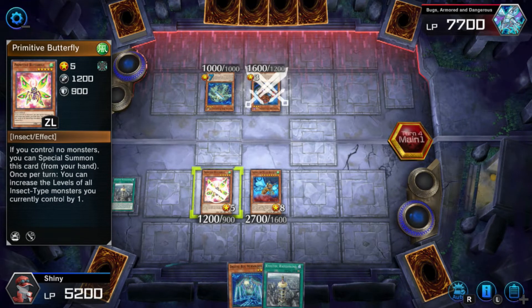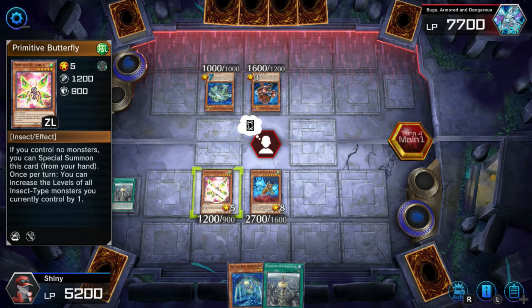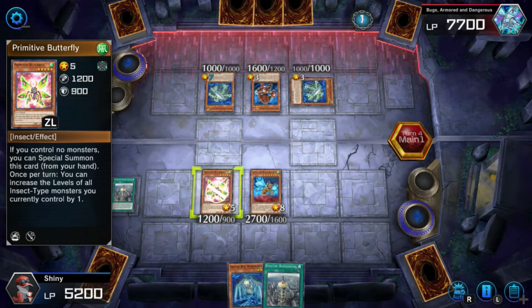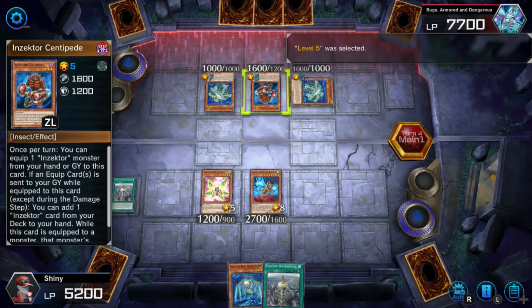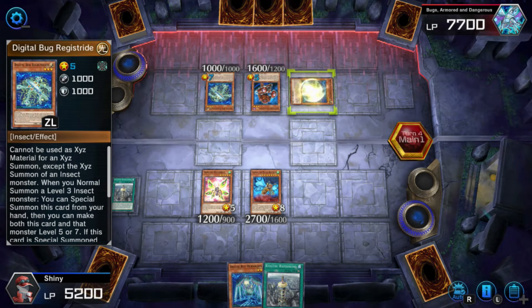Please hurry this along — I'm getting so sick and tired of this stupid AI in this game. Okay, that's Insector Centipede. Do you have a Hornet? If you have a Hornet in hand, I believe the duel is over, because you can just go into infinite play here. Instead you're going to do a Rank 3? Oh no, you're doing a Rank 5. That's not good.